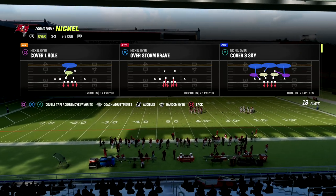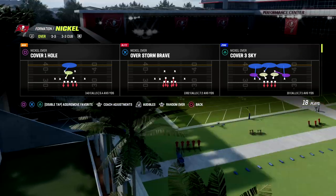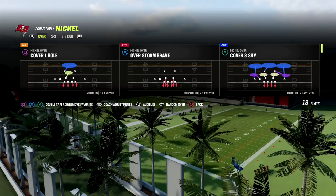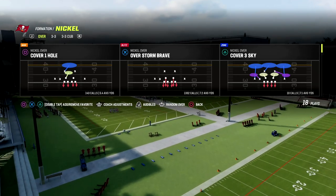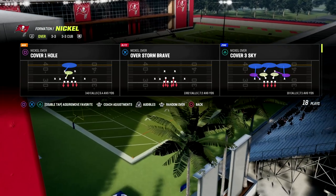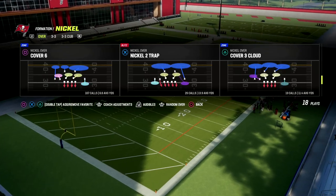If you want my full Nickel Over defensive ebook, make sure you check out my Patreon. It also has a full match defensive ebook that will walk you through how match coverage works not only from Nickel Over but from every formation in the game. You get everything in the Patreon — all the ebooks and all the updates — for just ten dollars. We're going to be updating our defensive ebooks in the next couple of days because there's a lot of things coming into focus defensively.